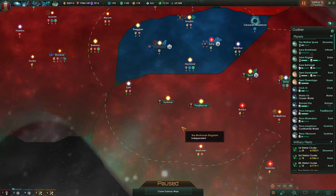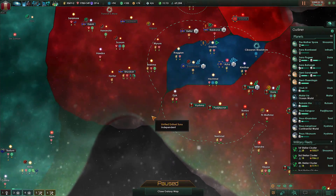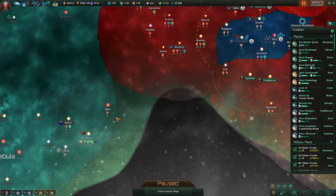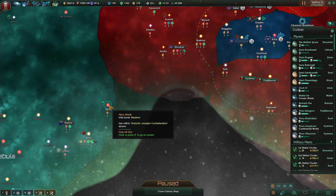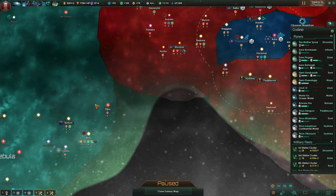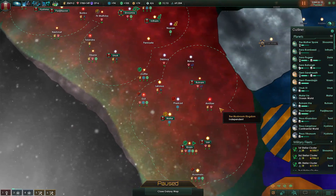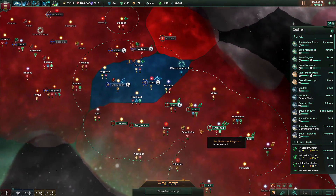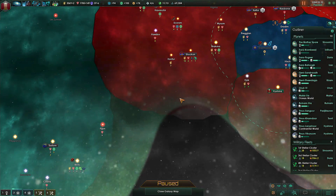However, there is a limit to colonization now. Colonies that are further away from your last colonized planet — say, from this one in the Hishma system — if I want to colonize a planet in the Fijon system, I will have to pay a certain amount of influence. Influence cost rises the farther the distance is from your border. Same goes for outposts. Outposts can be used to increase your sphere of influence, and they too now have the same increase in cost and influence the further they are away from your territory.